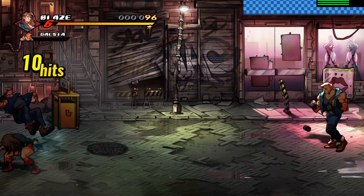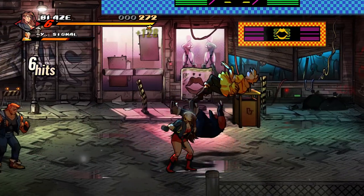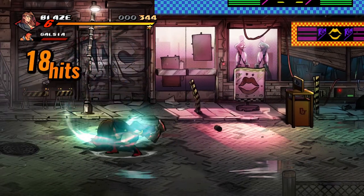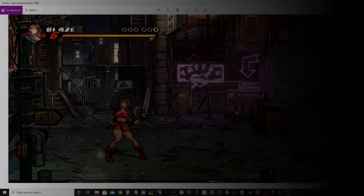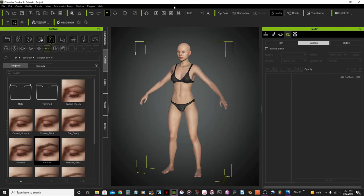Let's get started. Hello and welcome to this video, my name is Samuel Vidal and as promised today we'll be making this awesome character from Streets of Rage 4, Blaze Fielding. I already have Character 3 loaded up and we're ready to begin.